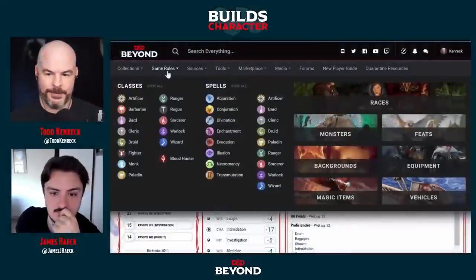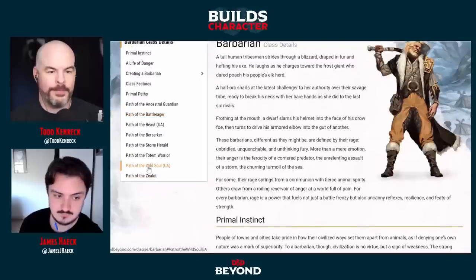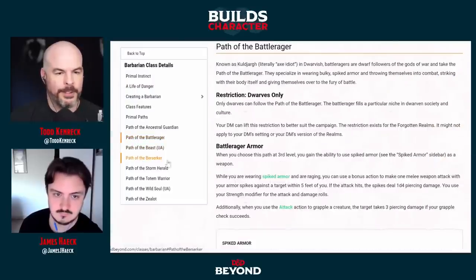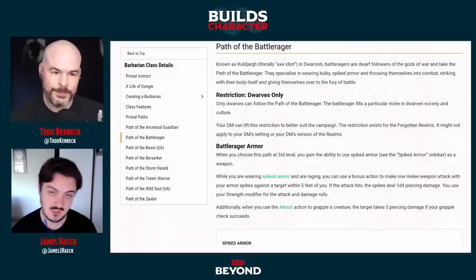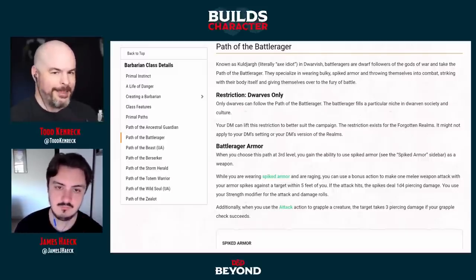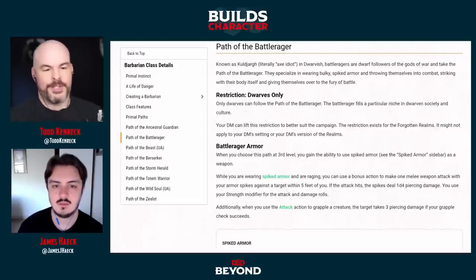We're going to jump into another one — barbarians, much less complicated than the previous one. We're looking at the Path of the Battle Rager from the Sword Coast Adventurer's Guide. We did a class 101 on this recently, so you can check that out too — the link will be in the YouTube video. So what makes this barbarian unique? This is the first subclass to pop up after the Player's Handbook.